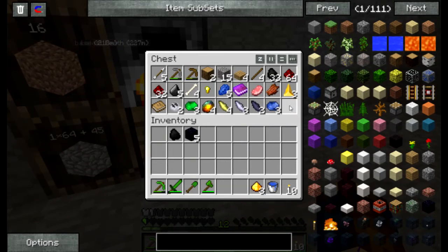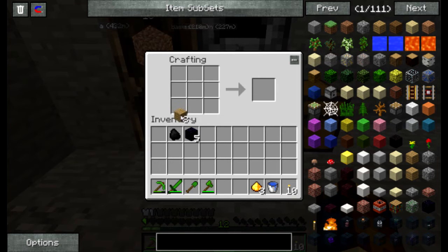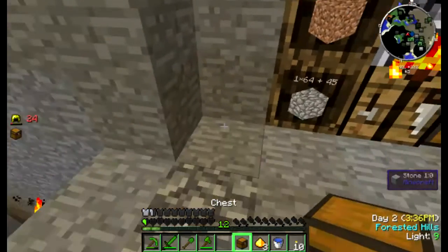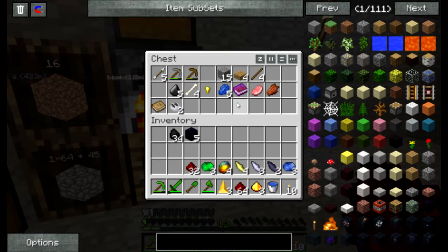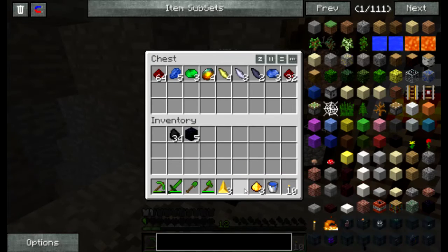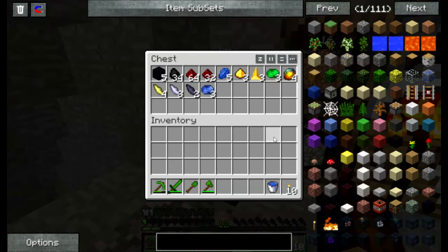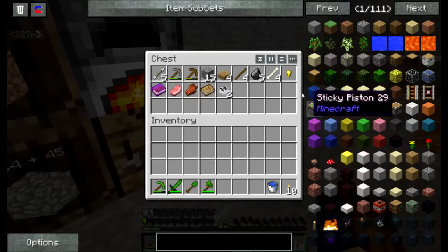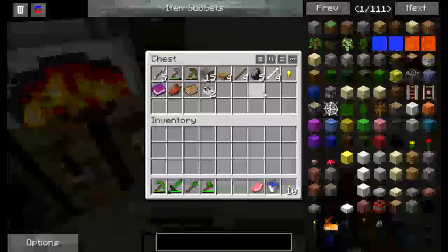There we go. I'll do another one as well. Smash that there. And now we can keep our stuff like this in a different chest — keep it separated. Keep the obsidian in there, why not. I'll cook this pork chop as well, so I'll be back once I've got everything ready to go.